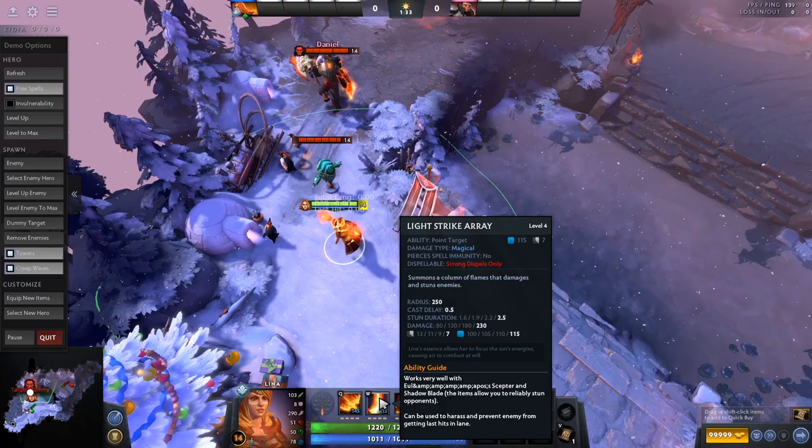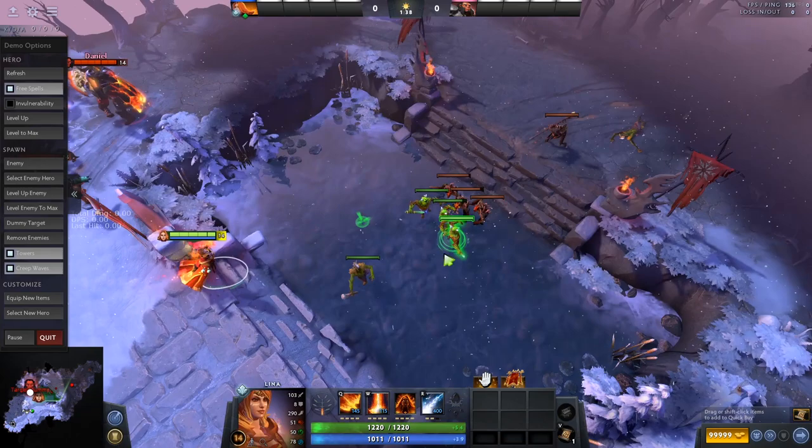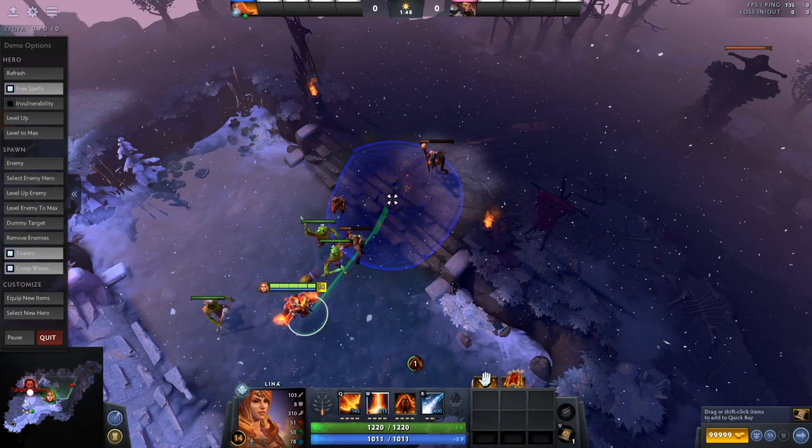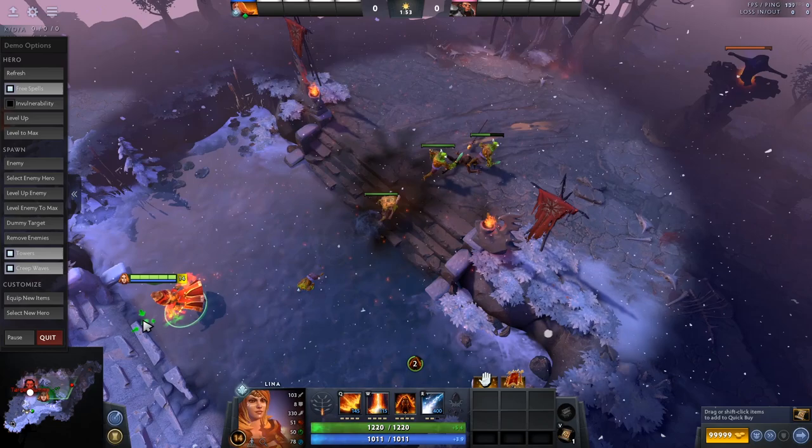Next, we're going to look at Light Strike Array. This is her stun ability — another magic damage ability. It has a very bad casting animation, which is part of why it's balanced. I'm going to click it right here and tell you when I click it — watch how long it takes to actually stun. I'm clicking it now... and now it stuns. It's almost like Leshrac's stun — it takes a very, very long time.